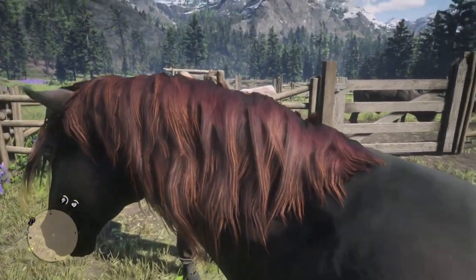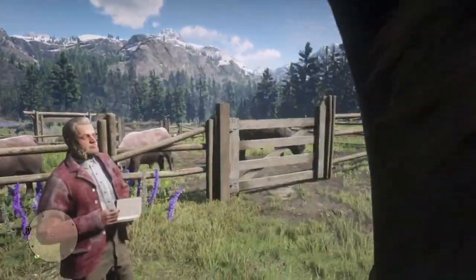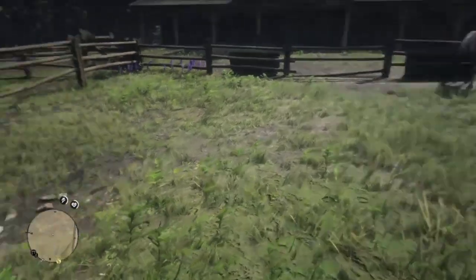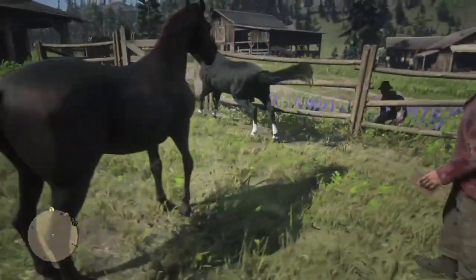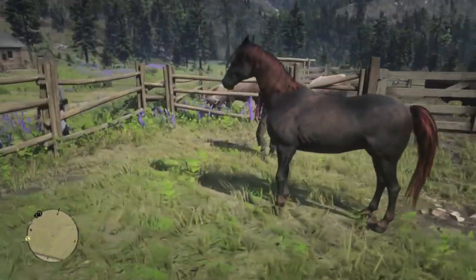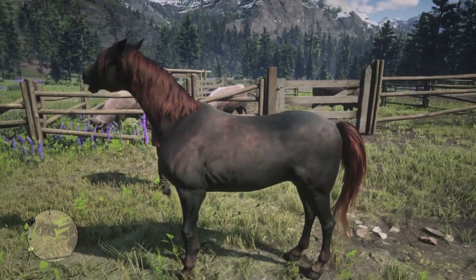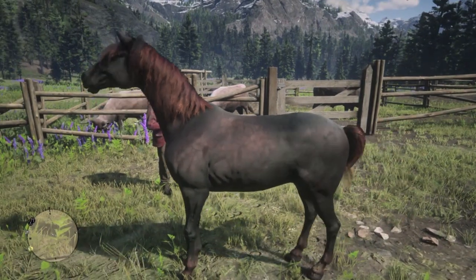His most distinctive feature of course is his auburn mane and tail. Look how proud that horse is, and well he should be — very unique and dark red. He will be easy to spot in the wild once the secret horse files get officially released into the game. His coat also has elements of the sooty buckskin Dutch Warmblood at Scarlet Meadows.